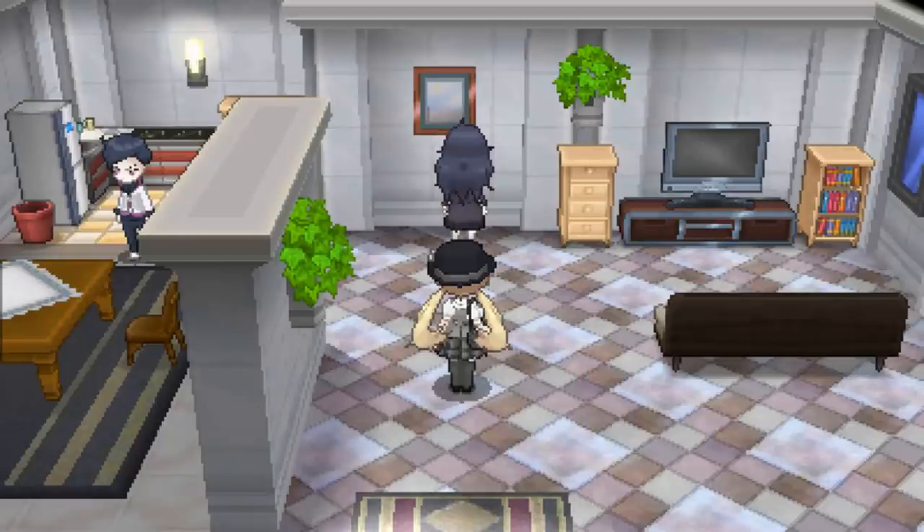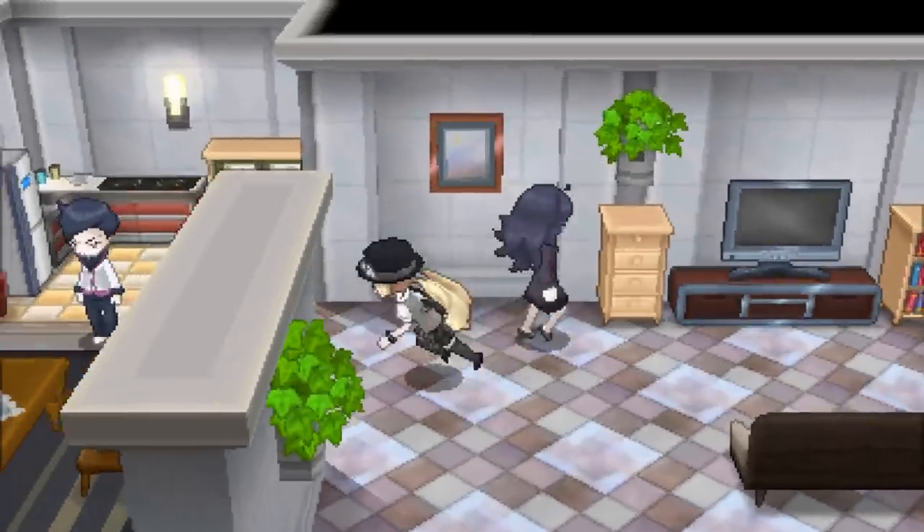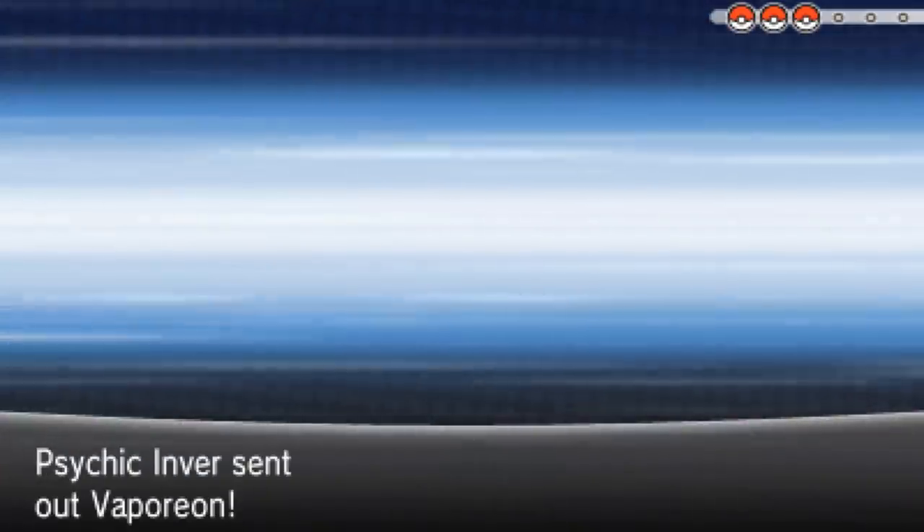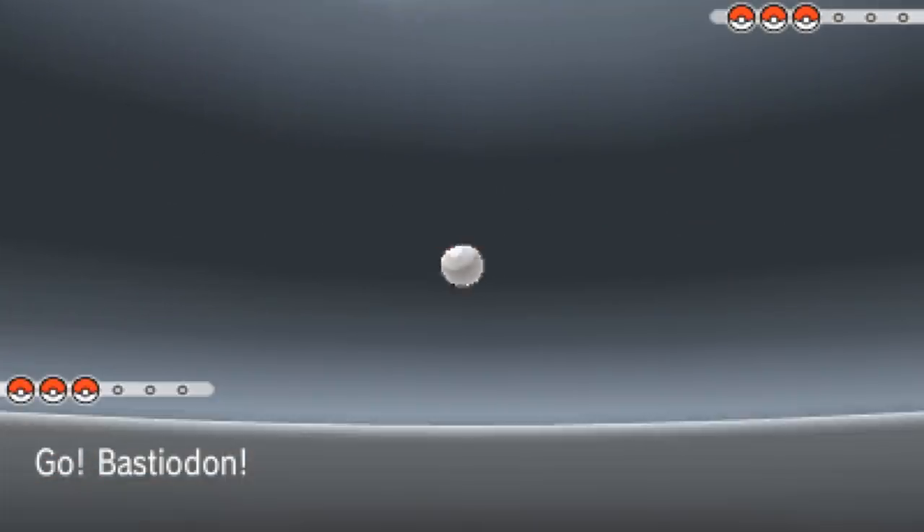I'm not giving up - I refuse to lose, I'm going to win the next battle. We're going for a different approach this time - running Bastiodon as a permanent lead. We need to overcome the inverse trainer. I think the key relies on Probopass doing a Weakness Policy sweep. Next up is Vaporeon - this is pretty good! I'll go for Toxic right away - that's almost a must against this set.